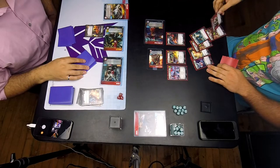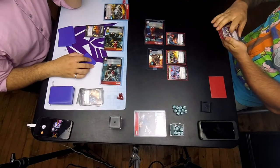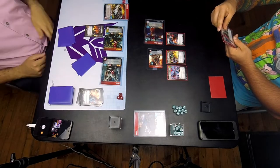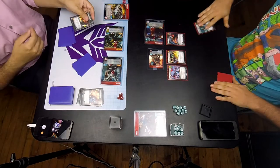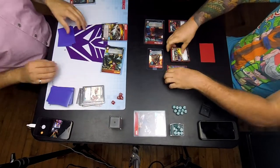I forgot about Optimus's effect for a second, so my opponent gets to choose the ability. My opponent's deciding which axe he wants to use. Ramming Speed scraps the Gyroblaster and definitely kills Prowl.